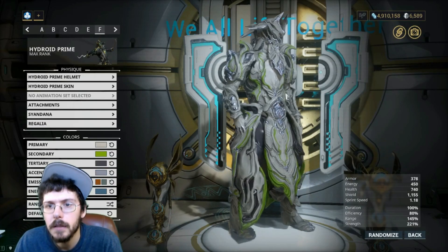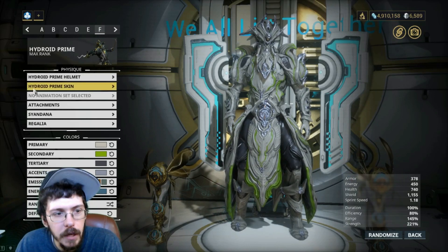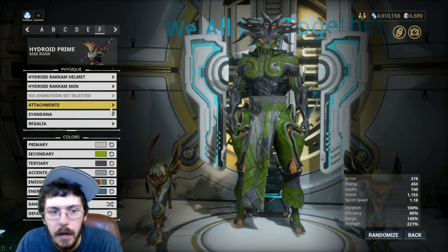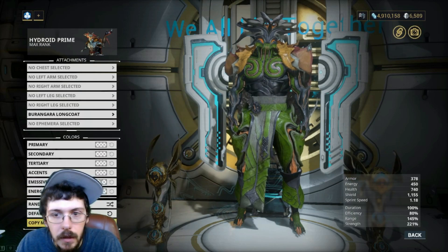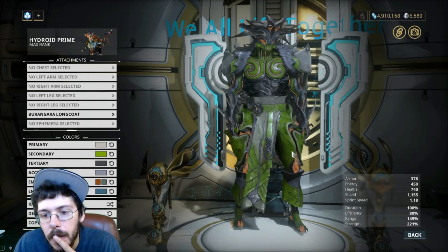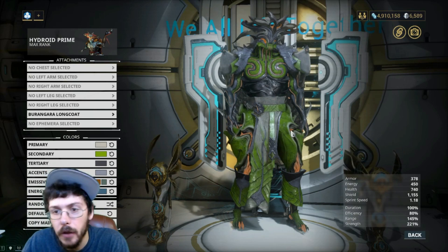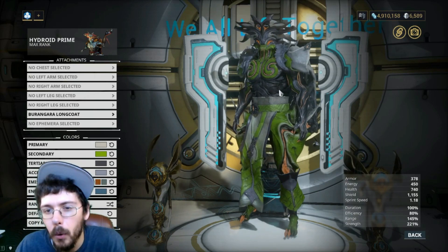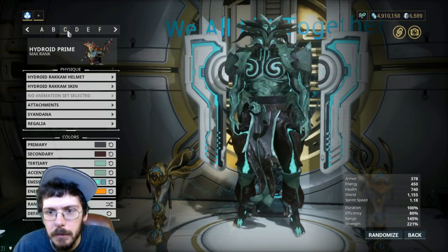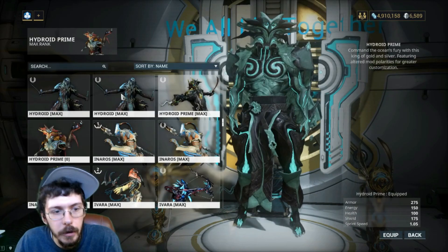Jumping to the F slot — something grayish-brown with green all over, giving it a seaweed type feel. The colors completely flip-flop on the deluxe, and then going into attachments with the auxiliary and copy — that actually looks really good, I like it quite a bit. I might go more down this earthy avenue, maybe throw a little bit of green in there to give it more of a Hydroid feel.